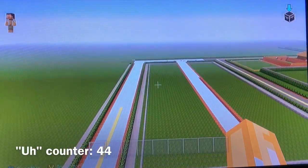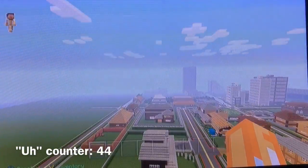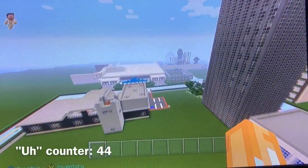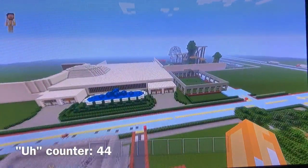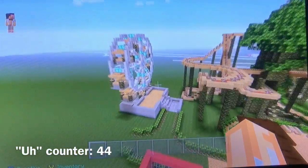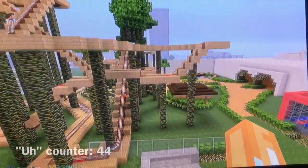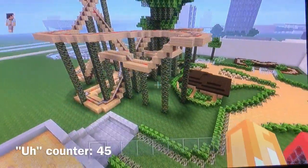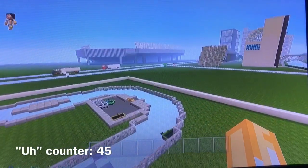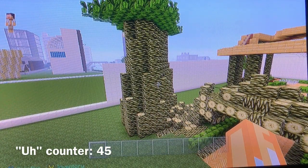Brayden was working on some roads for some new house areas — we're gonna add some there soon hopefully. Other than that, the only thing that's changed a lot is probably the mall. I don't know if you've seen the ferris wheel before but I made that quite a while ago. There's the roller coaster, a bounce house now, and the racetrack — the racetrack is pretty fun. Anyway guys, that's all we have for this video, make sure to like, comment, subscribe. Thanks for watching.